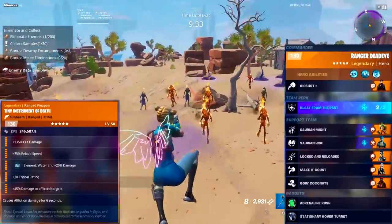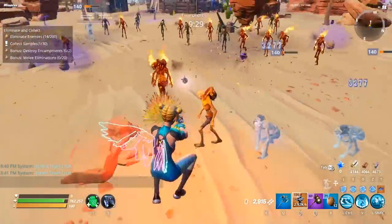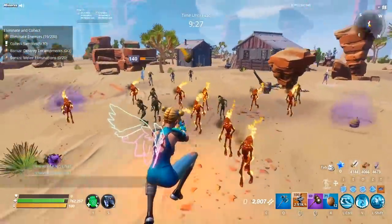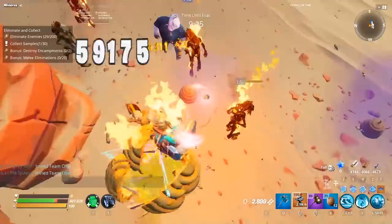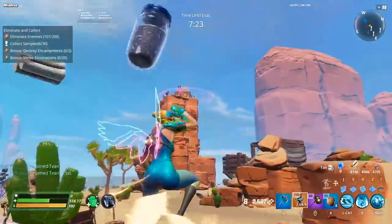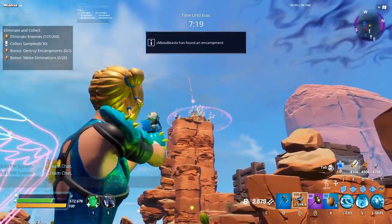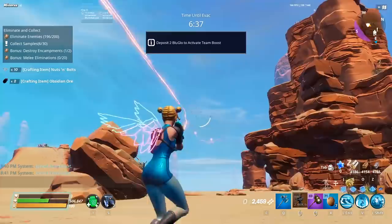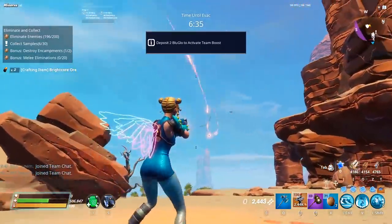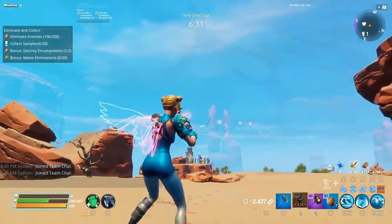The Tiny Instrument of Death — I've been asked to review this weapon so many times and I'm happy to finally oblige. This is a very old weapon and one of the most unique in the entire game. The only weapon that does anything like this is the Paper Shredder, where you can guide the rocket around. It's very cool if you know what you're doing, and I'd love to see somebody curve it around a corner and hit an enemy.